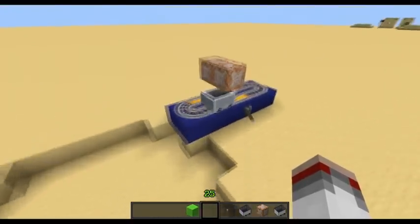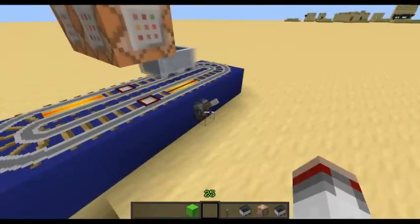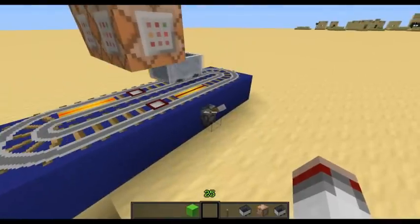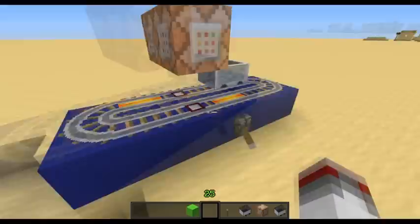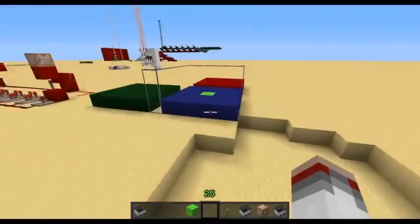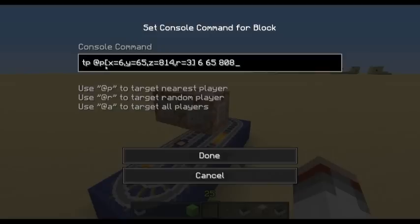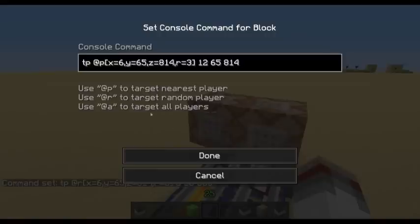Obviously what you do is you would set this up so that it's off. You get all your players to come and stand on here, and then what you could do is you could replace the @p with an @r, which is a random player as it says here.